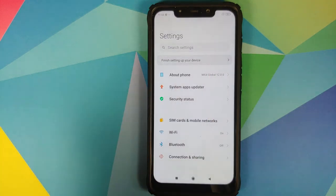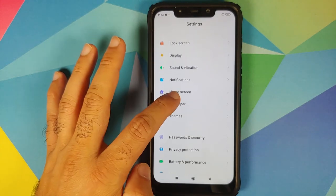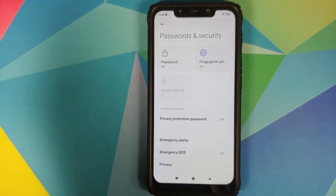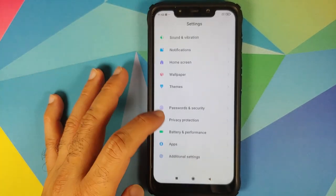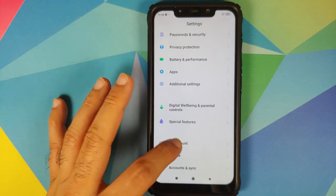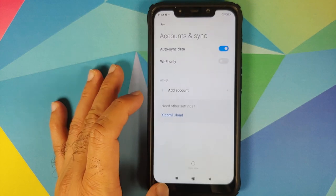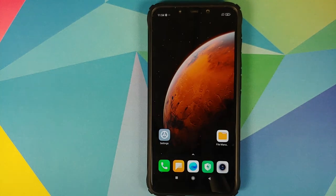So for starters, you will go into Settings, Password and Security and remove your password, fingerprint unlock, and face unlock. Once that is done, you will go back and then go into Mi Account and remove your Mi Account. Once that is done, you will go back, go into Accounts and Sync, and remove your Google account. Once you have removed all the accounts and security measures, make sure you reboot your device once.